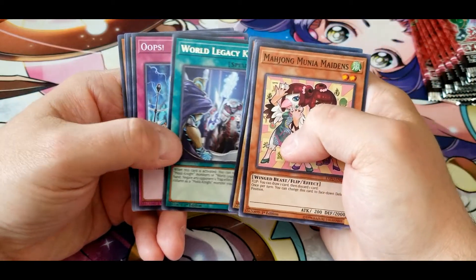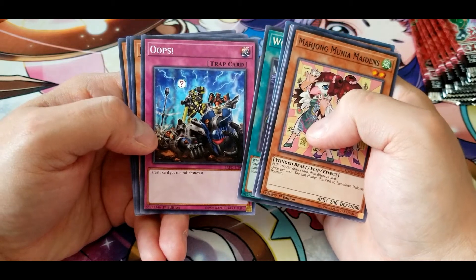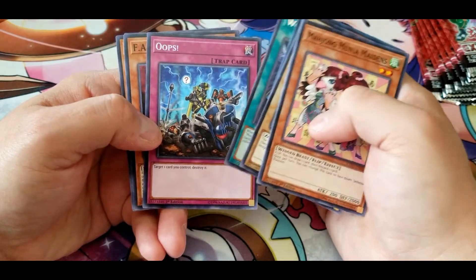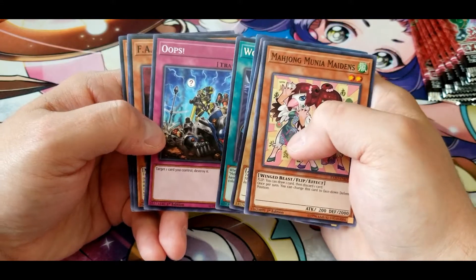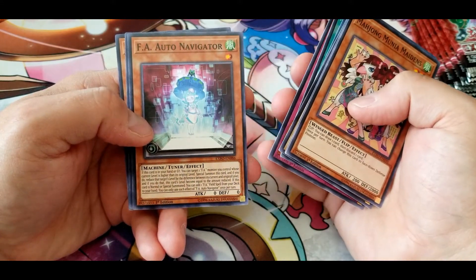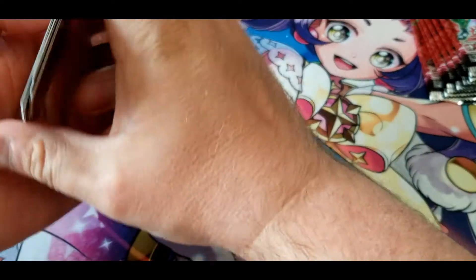Another World Legacy Key. Oops: target one card you control, destroy it — this one actually has decent use with cards that trigger on destruction. And I have an FA Auto Navigator, Boral Cooling, and another Link Belt Wall Dragon.